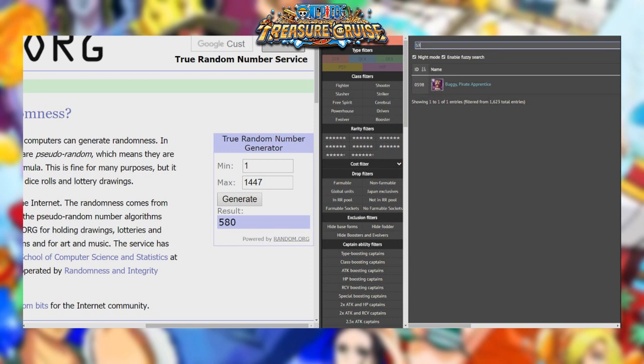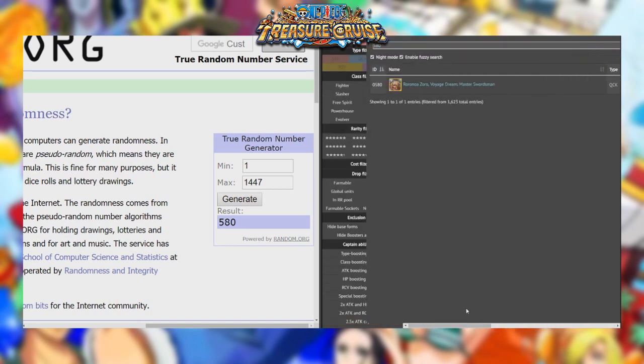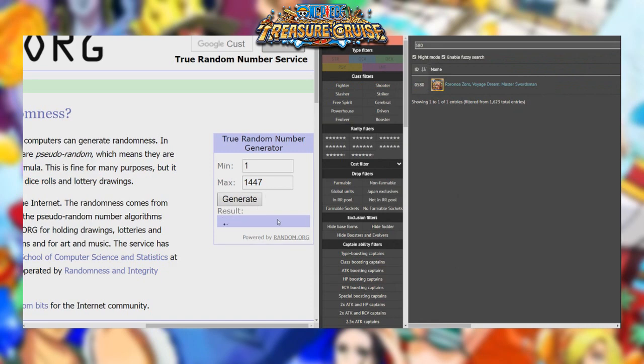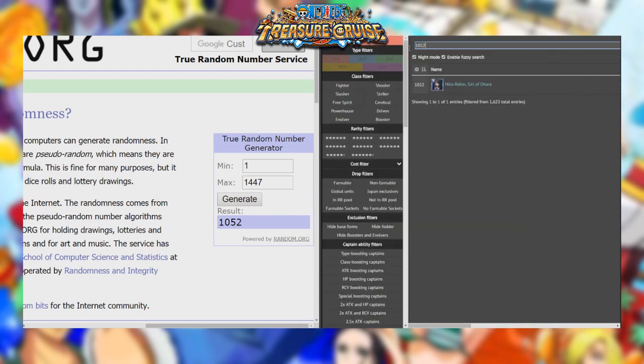Next is 580, and it's going to be Log Zoro. I think I actually have Log Zoro, so I will be going ahead and using him. Mine's Unevolved, though, so that's going to be a little tricky. Next is going to be 1052, and it's going to be Nico Robin. She's a fighter, so we can't use her. Let's generate a new one — 1296, which is Halloween Khalifa, not out on Global yet.